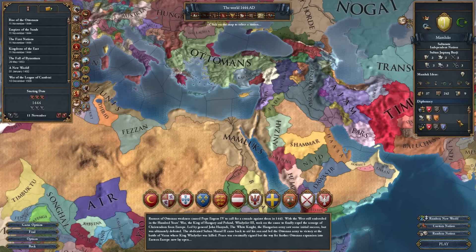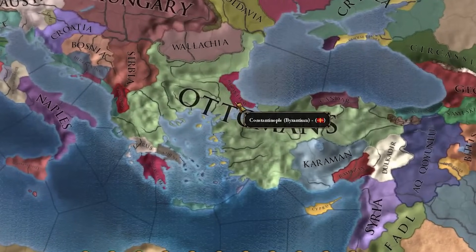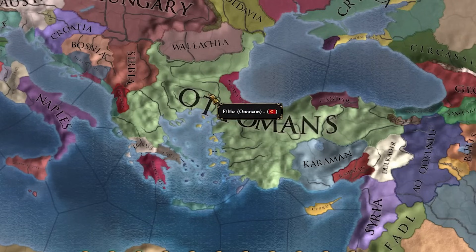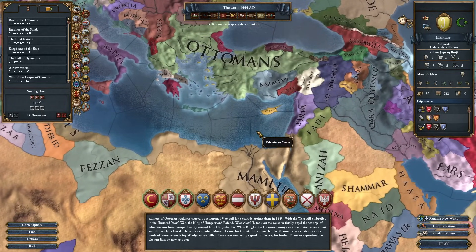If you play your cards right, vassal swarm them, attack the Ottomans at the most opportune time, you can very easily handle them. There's also the strategy where you CB Byzantium, build up more boats than the Ottomans have, and blockade them trapped over here in the Balkans. Obviously we're not going to be going for that option because this is Mission Tree Only.